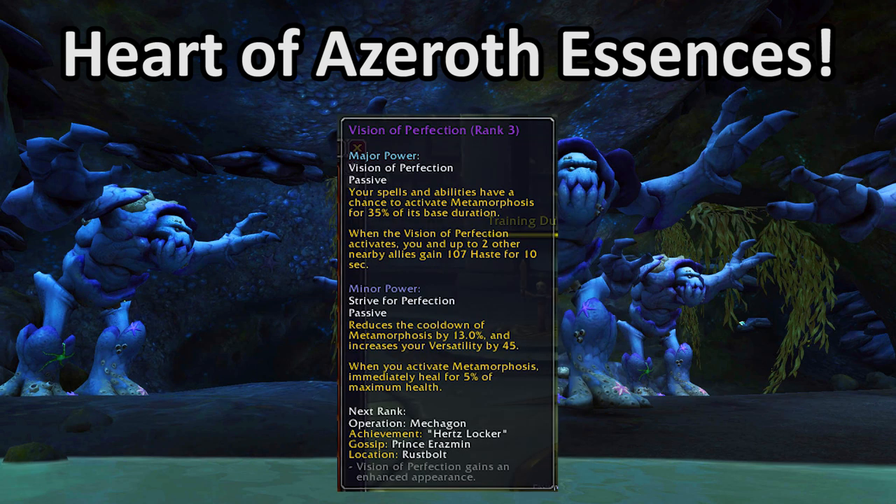Next up is Vision of Perfection, which is interesting and somewhat useful for DH. The major power grants you a short proc of Metamorphosis, and the minor power reduces its cooldown by 13%. Having the benefit of a few weeks of logs and player experience, I can definitively say that this essence is fine. It's not a great option in raids, but it's decent in Mythic Plus. It's definitely not as popular or probably as strong as Anima of Life and Death, but it's usable.